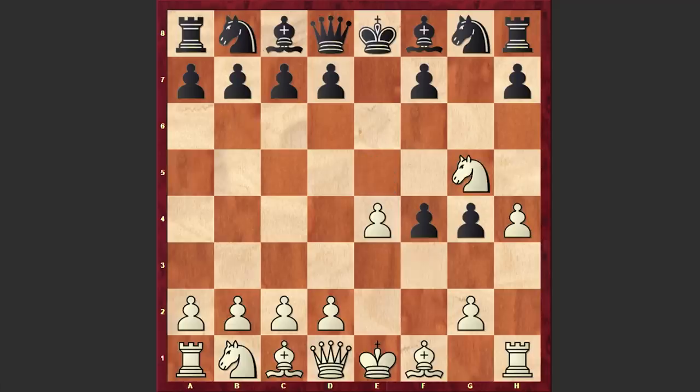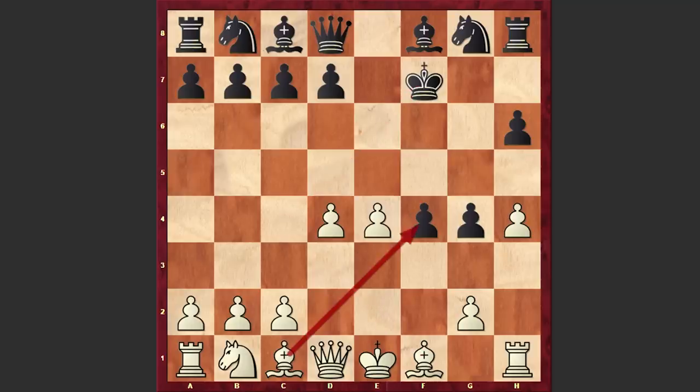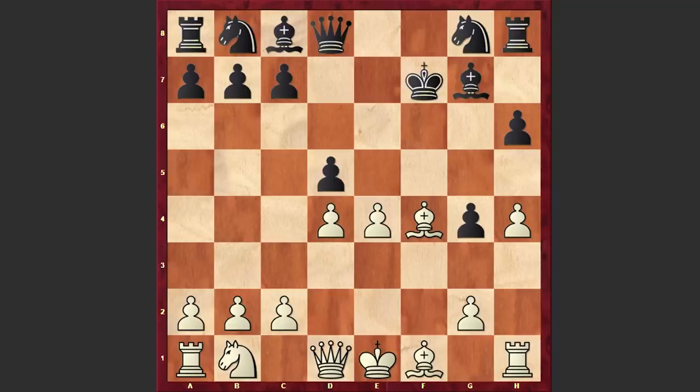In our game after g4 with Ng5, the idea is to go for the Nxf7 sacrifice, and yes after h6, Nxf7 is on the board. Kxf7. Here usually white is developing his light-squared bishop with tempo, but in our game we have d4. In this case white is opening up the dark-squared bishop's diagonal and wants to win the pawn on f4.